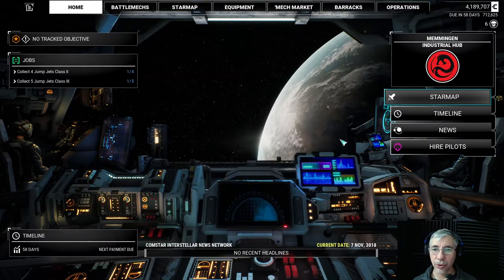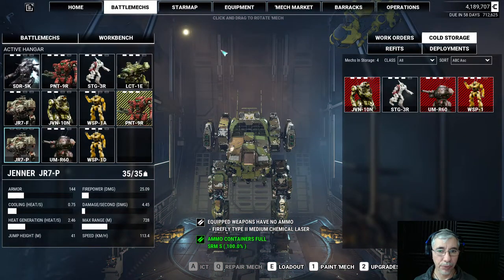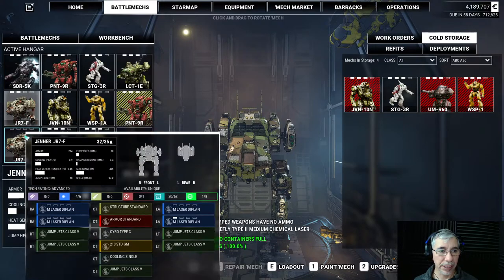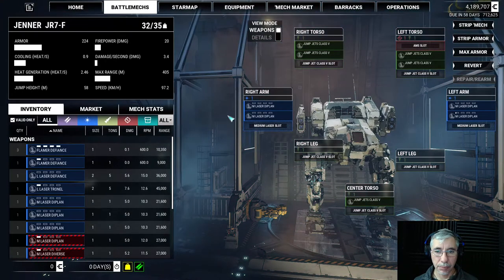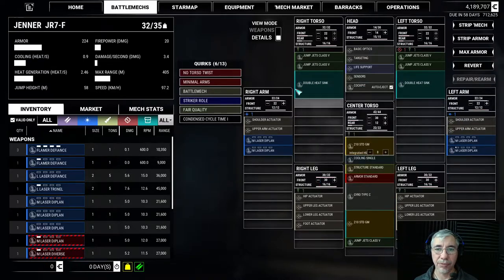Today we are going to go to the battle mechs and look at their loadout. We go into the loadout section, switch to details, and you can see this system of slots. Weapons and equipment are placed in those slots, and you have to keep an eye on total tonnage — you cannot go beyond the allowed tonnage for that mecha. In the case of the Jenner, it's 35 tons and I already have 32 equipped.